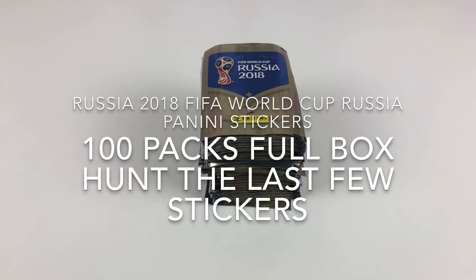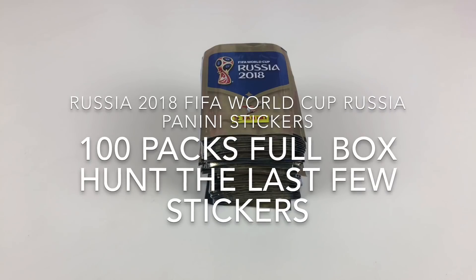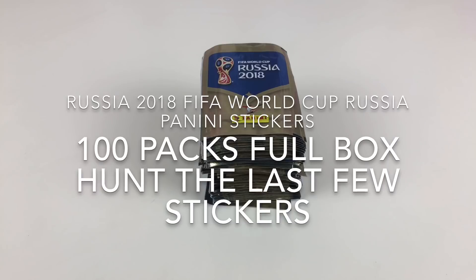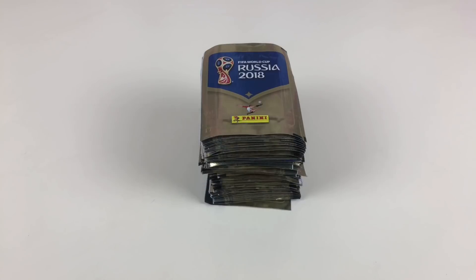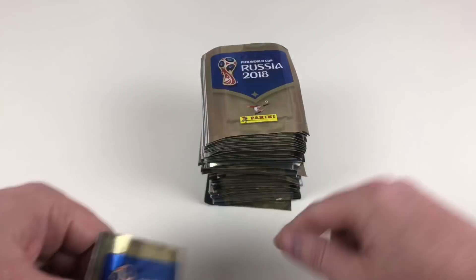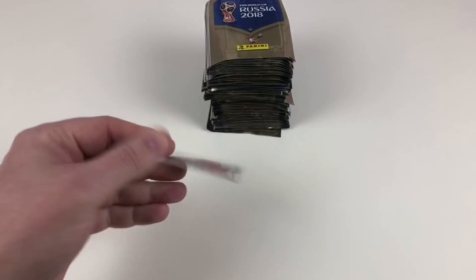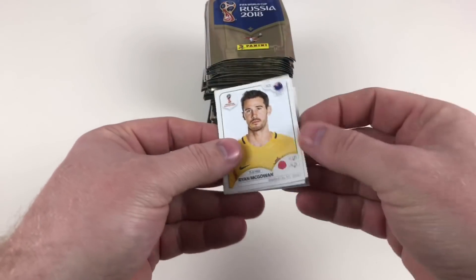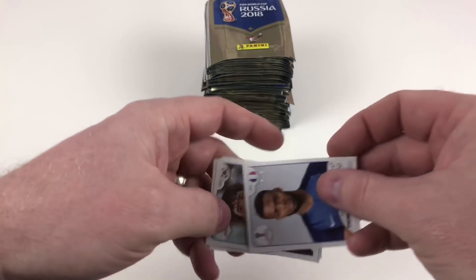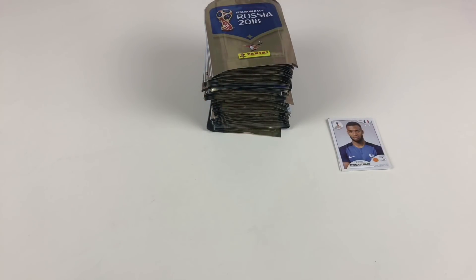I've got a full box here of 100 packets — that's 500 stickers. I need stickers four and seven. Four makes up part of one of the little shiny logo pictures near the front, and seven is the ball, the official ball for this event. I'm struggling to find them. So we're going to quickly fly through 100 packets so you can see lots of stickers, but also I want to see what are the chances of getting these.